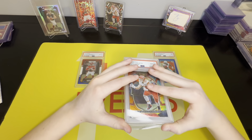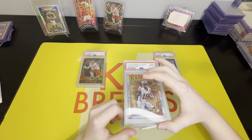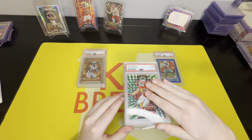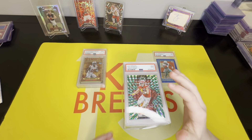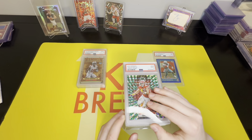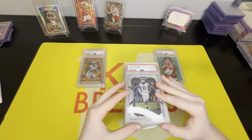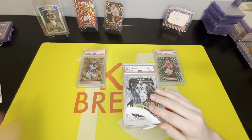This next one we thought we might get a bad grade on — let's see — a nine. I thought we were gonna get like a seven or six, so not bad. Our next card is the Micah Parsons Mojo card — college uniform — and it's a 10! Another ten!